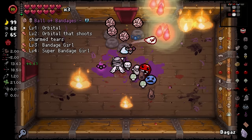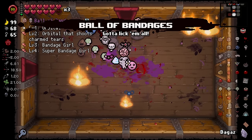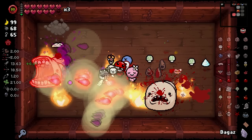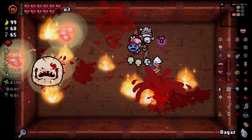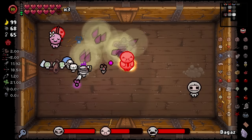We're off to Diagon Alley! We got that big bandage girl — woo-hoo! Yay! Now let's try and keep Lost Soul alive and then get Sacred Heart from him. That's the plan!